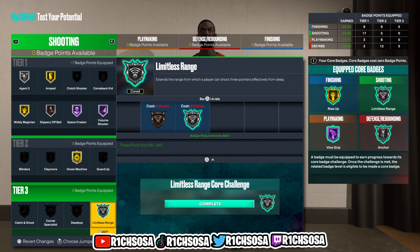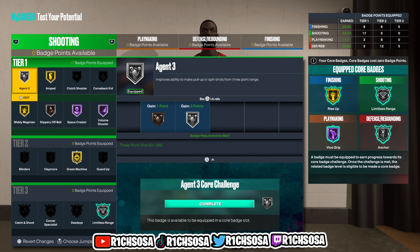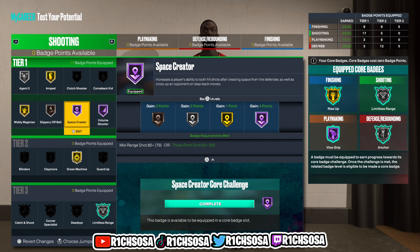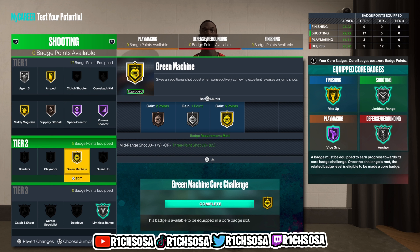For the shooting, Tier 1: Agent 3 on Silver, Gold Amped, Mini Magician on Gold, Bronze Slippery Off Ball, Hall of Fame Space Crater and Volume Shooter. A good amount of badges went toward Tier 1. Tier 2 gives Gold Green Machine. When it comes to finishing and shooting you can't get a better setup on a 7'2" build.